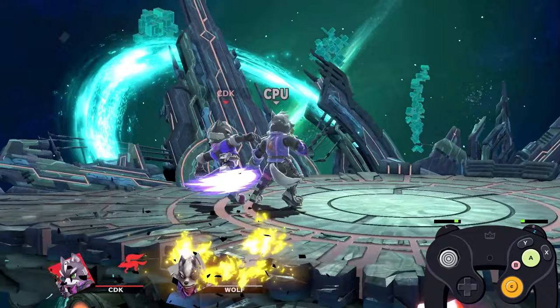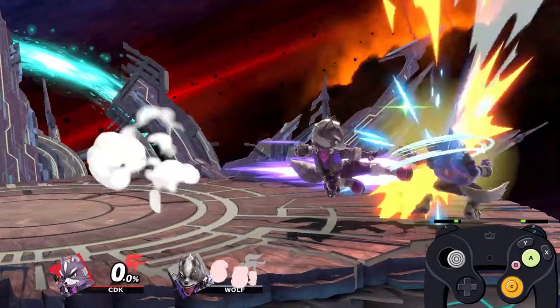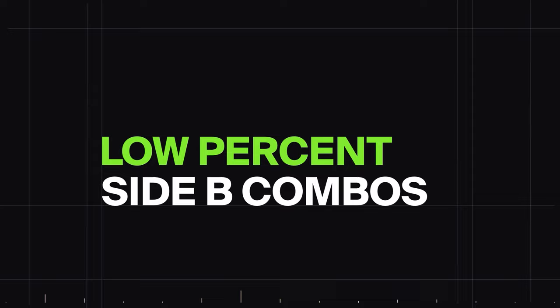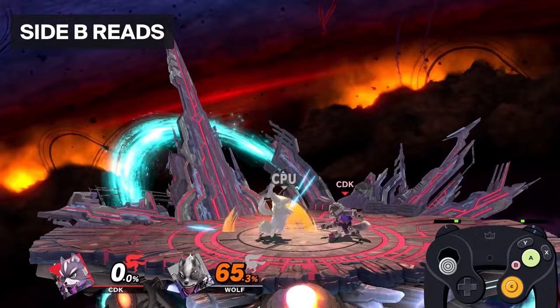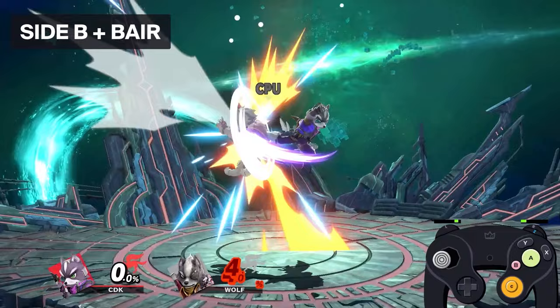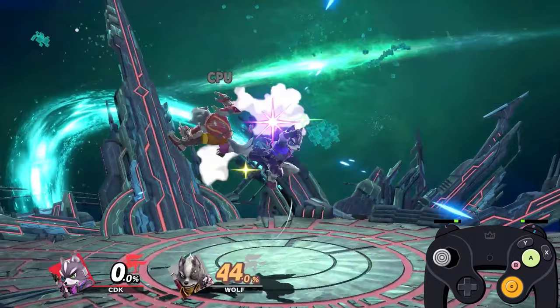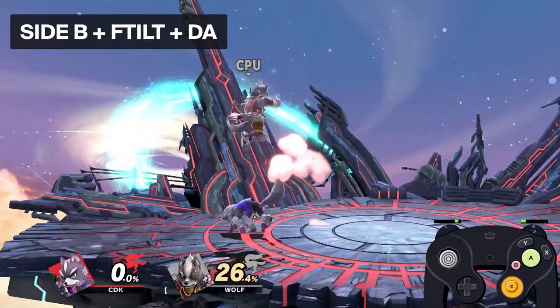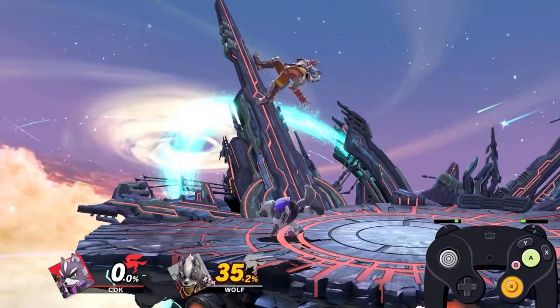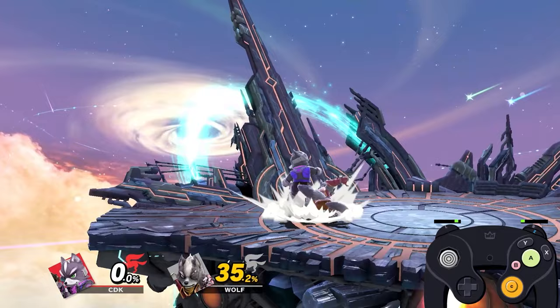F-tilt doesn't have much in this range — between 9 and 20 percent, character dependent, you can do f-tilt into dash attack; that's really all you have. Side-b at lower percent is something that really should never be used, but depending on the hit you get, you could create a jump read, parry read, or air dodge read. If you hit the right side-b at lower percents you can combo into back air which leads into dash attack. And if you're a psychopath, side-b at zero percent combos into f-tilt into dash attack — very rarely going to happen, but it is possible.